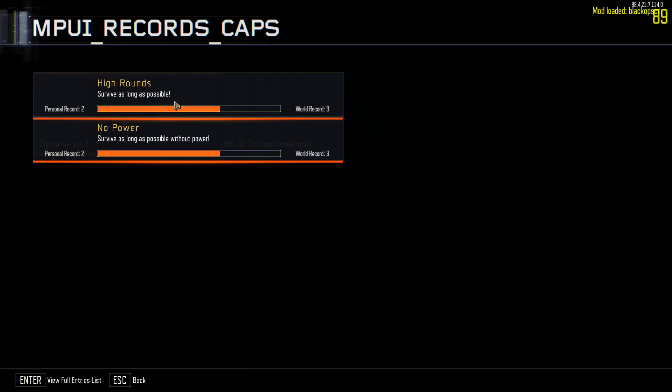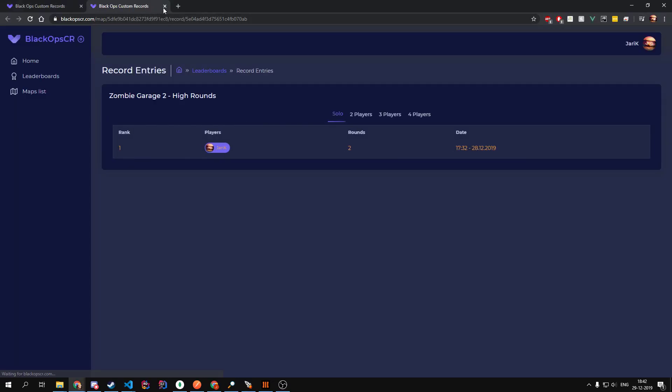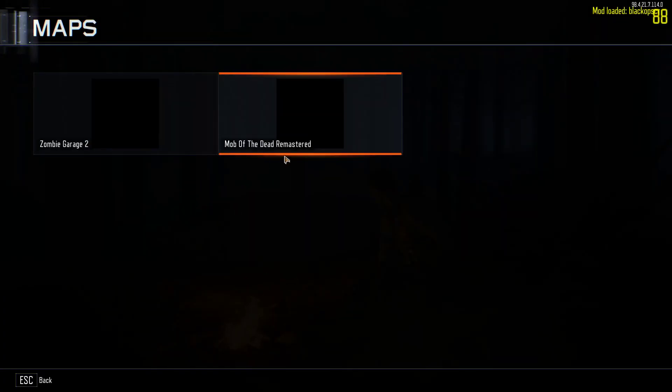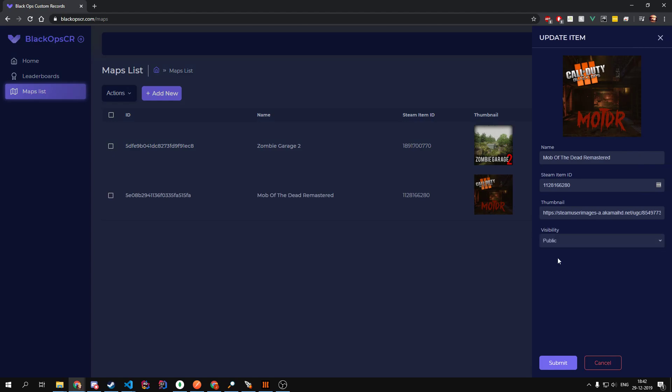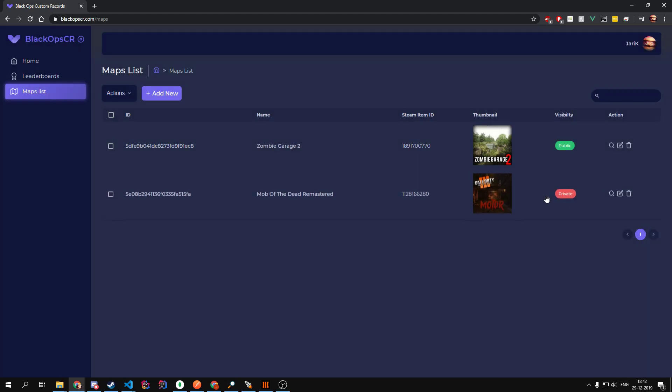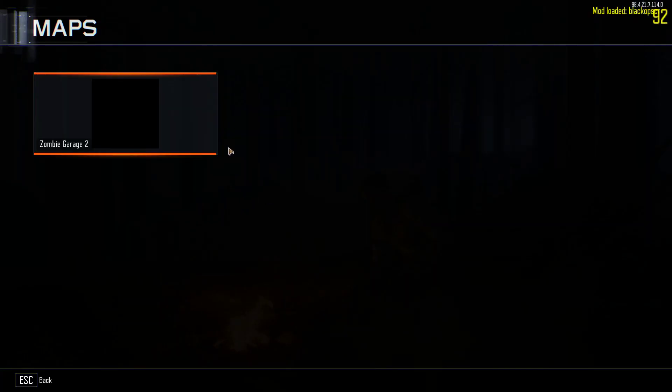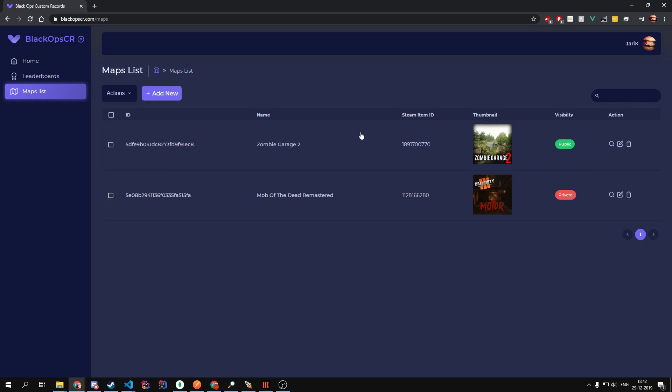As you can see here, Zombie Garage 2 has two records with already some submissions. You can also click it to instantly go to the site. Now I can set a record to private, and when it's set to private you go back and open it again — it's instantly gone. That's the power of connecting with the server; you don't have to update the map on the workshop to make it happen in-game.